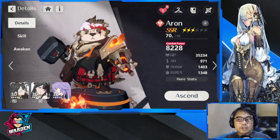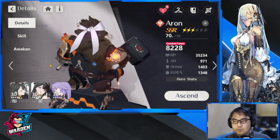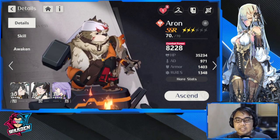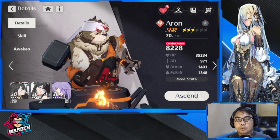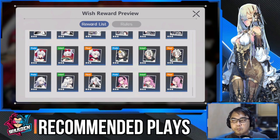Moving on, let's talk first about his recommended plays. He looks like Thor, so he's a blacksmith by profession. We'll go through his plays so you can decide what to equip him with, whether you're going to get him or you already have him in your roster.